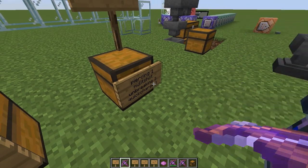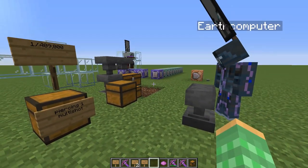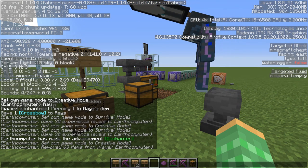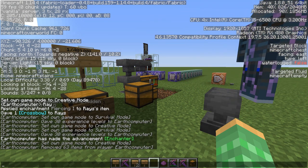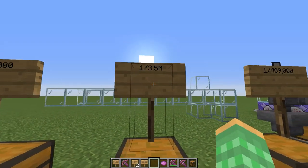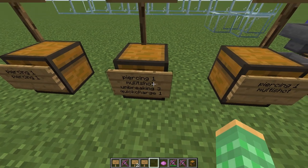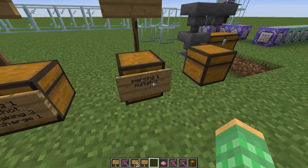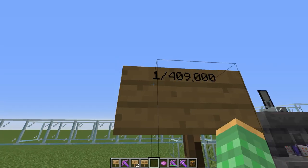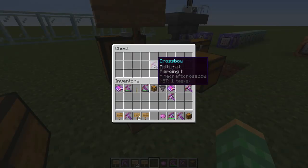So yeah, it's really unlikely to get this bow. This also assumes you have the best local difficulty on the server — like you've been in the chunk for a long time and the server's been running for days. If you want to get one of these OP glitched bows, you don't have to go for that 1 in 3.5 million chance. You can get a simpler version by going for just the important enchantments — piercing one and multishot — which is only 1 in 409,000 pillagers.